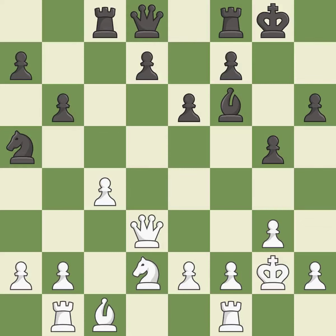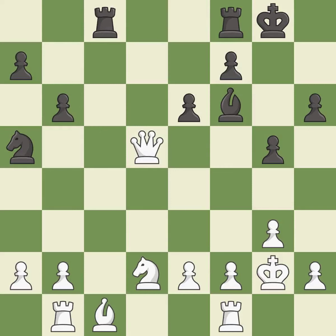This develops a rook off its starting square, getting it into the action — it is good. This is the strongest option — it is best. After all captures, this is an equal trade — it is best. This maintains the balance in material with a good trade — it is best.